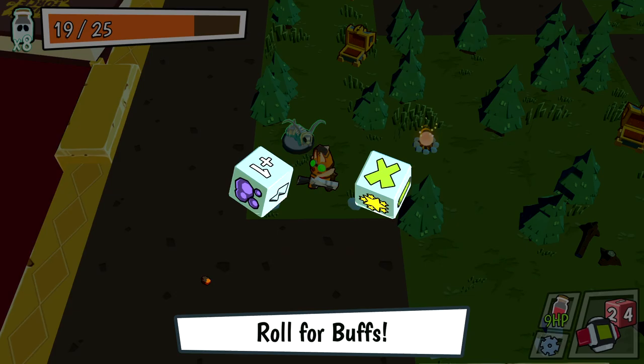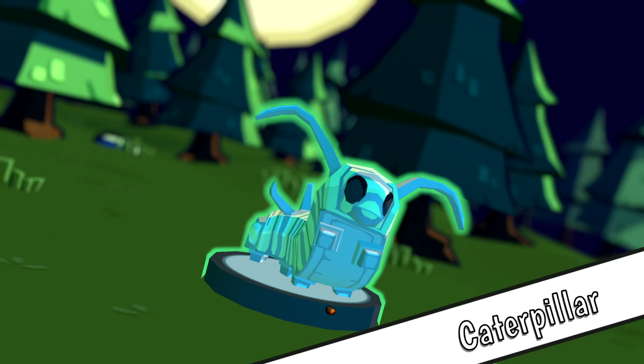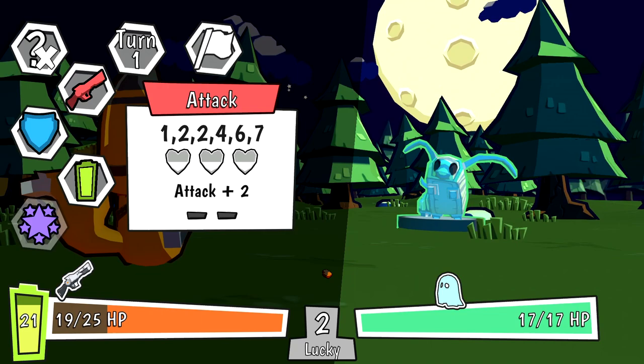Let's swap this in — any die is going to be better than the starting die. All stats plus 1 and my specials give lucky turns. We're gonna smack them — it's just that easy. Now 7 is an option because of our attack die, and 1 and 2 are both pretty common. I'm actually going to go for 2 as the lucky number, because I think we roll our attack and shield more than our charge.